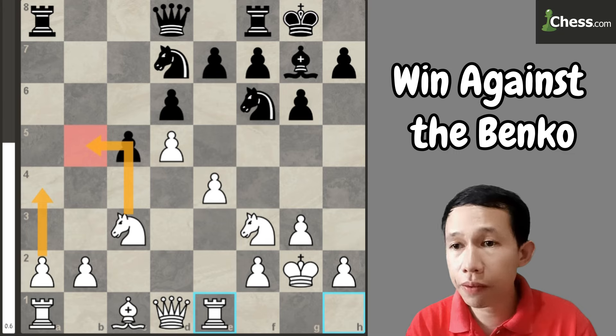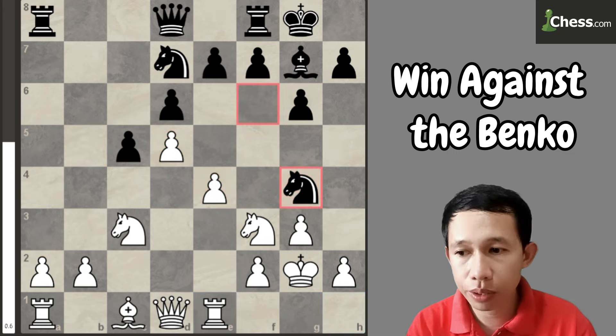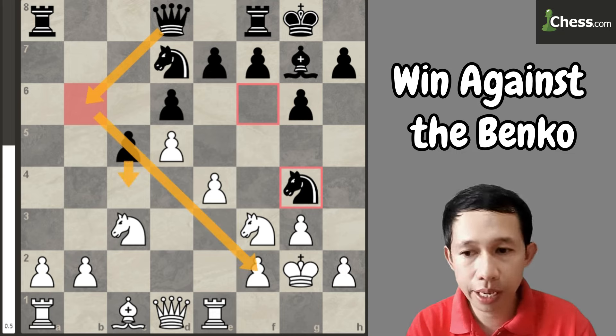That's the idea if you face the Benko Gambit. Now for example, if they play knight to g4, because there are some plans — playing the bishop to d4 attacking the pawn, or maybe queen to b6 pushing that pawn and attacking the pawn on f2 — there are many ways the Benko player will do that.